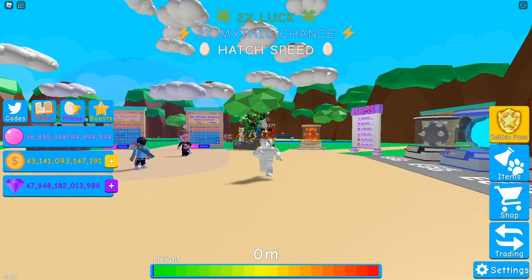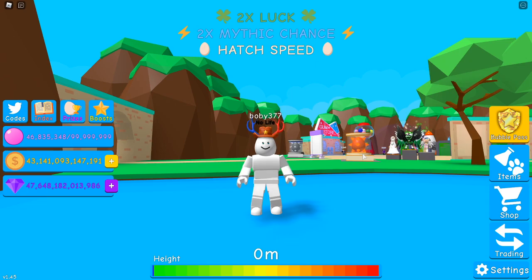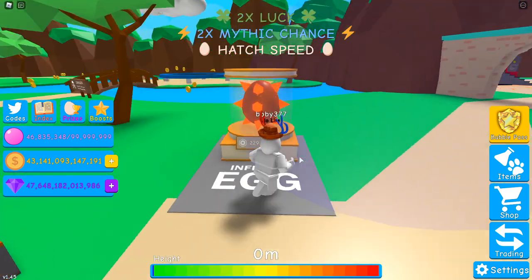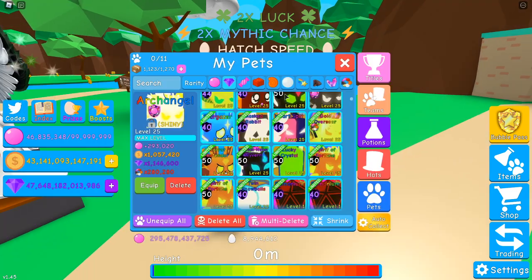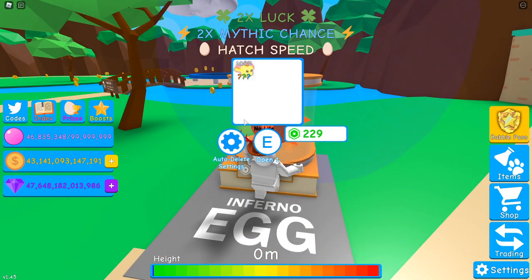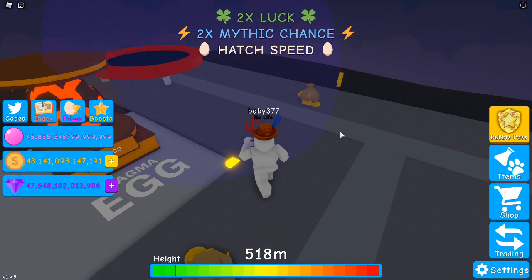The last thing, which is very underrated, is the best thing that you've ever seen: the inferno dragon egg. This thing is so cheap and you get such a good pet. I don't even have an inferno dragon — that's how legendary they are. Or you can go to the second island and buy one, but that's just a way more expensive option.